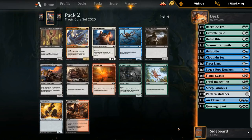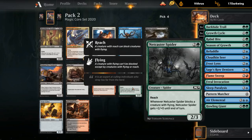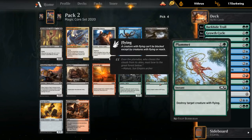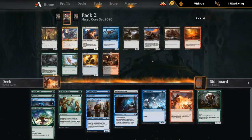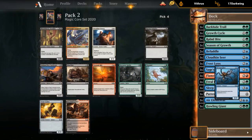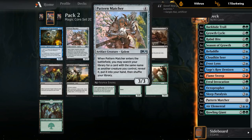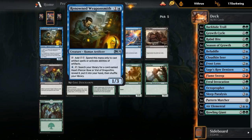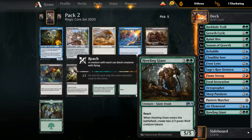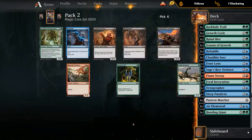Pack 2, pick 4: Netcaster Spider and Octoprofit are both reasonable. The Spider gives us game against opposing flyers; Octoprofit gives card selection. We're in blue with a few flyers and reach creatures, so I think Octoprofit is just a fine curve fit. Next pick, there's another Growth Cycle, another Patternmatcher, a Vorsklaw, and a Weaponsmith. Leaning Growth Cycle to make sure we end up with a couple. Pack 2, pick 6: Overgrowth Elemental looks good — when it enters, it puts a +1/+1 counter on another elemental we control. It combines well with Cloudkin and Frostlings.